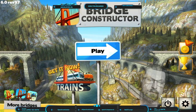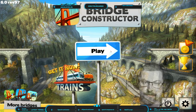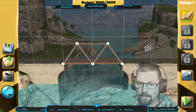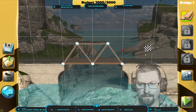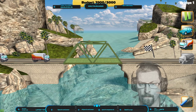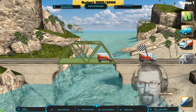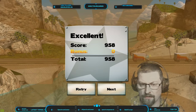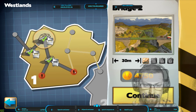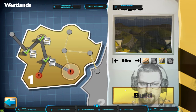Hi everybody, welcome to the stream! We are playing Bridge Constructor. I've got enough time to play a couple more levels with you, so let's get on with it. We're doing Westlands. We'll hit continue — this is what we've got right now, wood. I thought I already did this one, like yeah, I've done this one already. Oh I see, I didn't pay attention. Okay, so I am on... which bridge? Bridge number five. That makes more sense anyway.